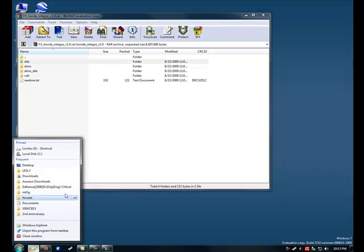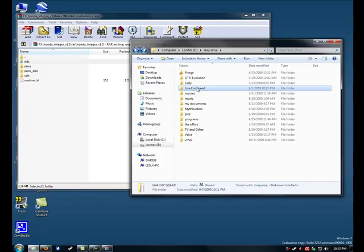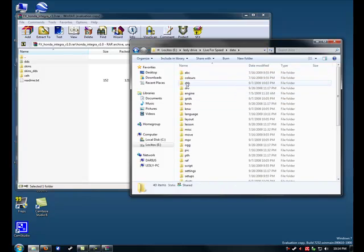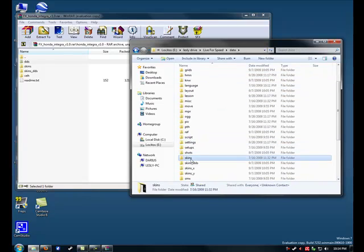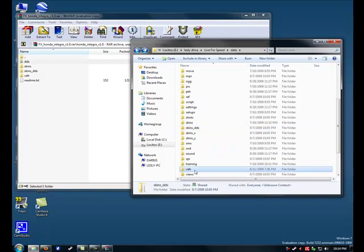So what I'm going to do is open up my LFS games. There we go. As you can see, here's my LFS Live4Speed folder. Go in here, you've got the Data folder. You'll see the folders DDS, Skins, SkinDDS, and VEH.